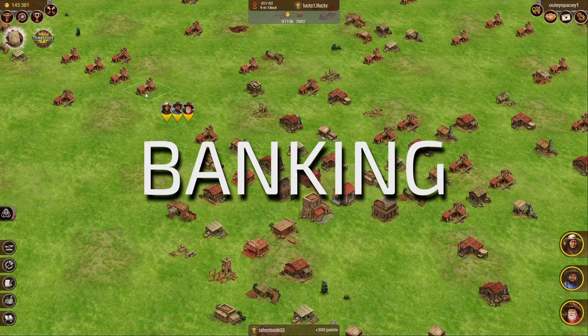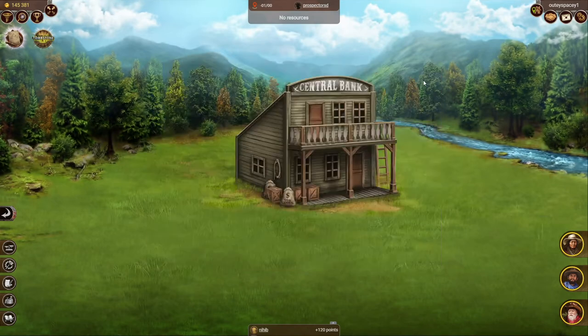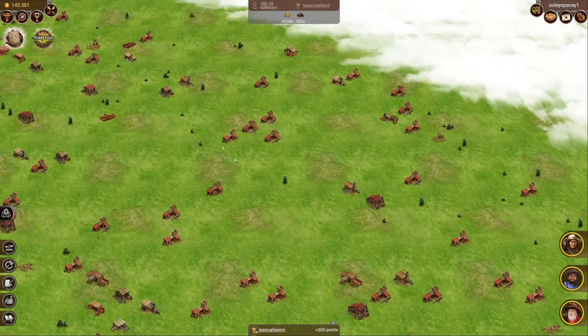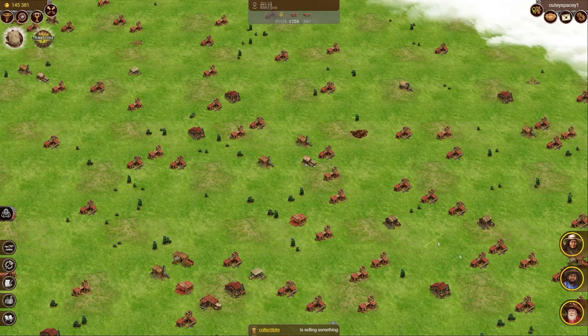Probably the most lucrative option is opening a bank. Because it's a stable source of decent income from collecting fees, it also requires significant investment. You will need your own plot that you have to pay rent for, and a license from the central bank — that costs about 10 million gold. But there are plenty of gold-mined clusters around the Wild West without a bank nearby, and you could potentially secure a constant flow of fees if you build near active operations with a lot of supply.